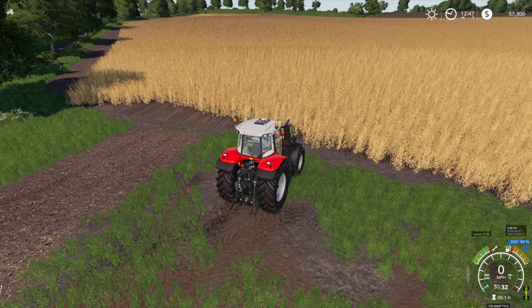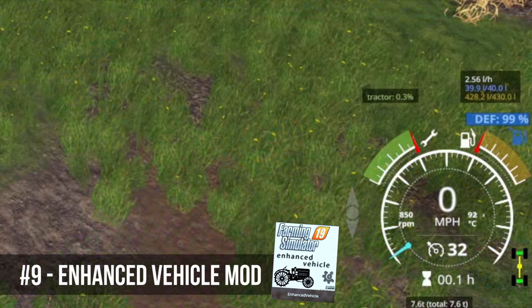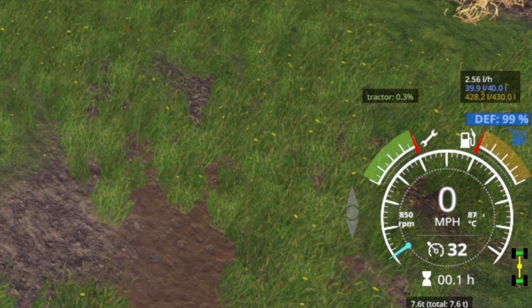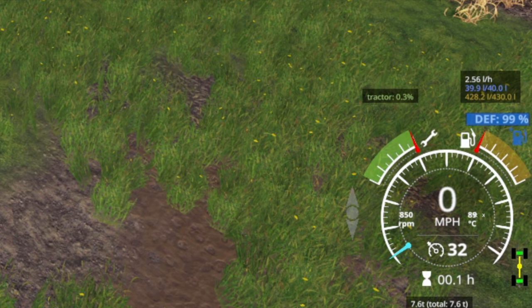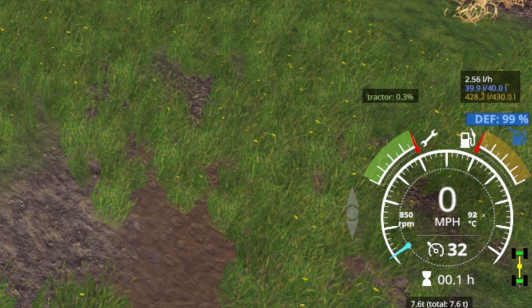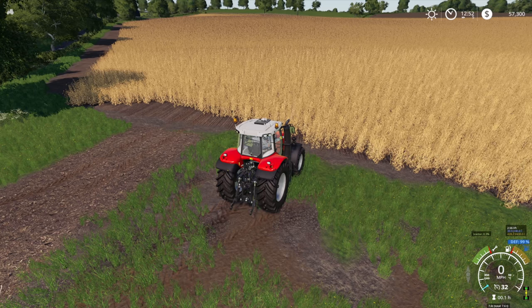The next mod is Enhanced Vehicle Mod. You'll see additional functionality in the bottom corner by the speedometer. The biggest thing it does is allow you to isolate your differentials and switch off four-wheel drive. It also shows the weight of your vehicle and your implement, so you can see if you've got the right setup. A really handy mod that just gives you additional information on top of what the base game provides.